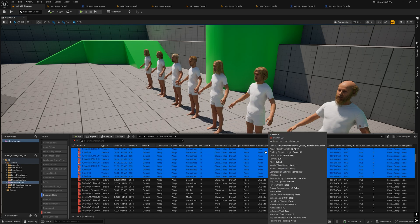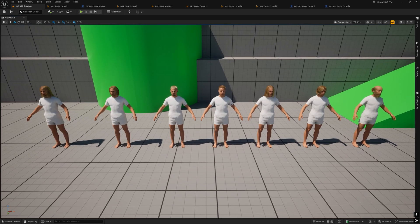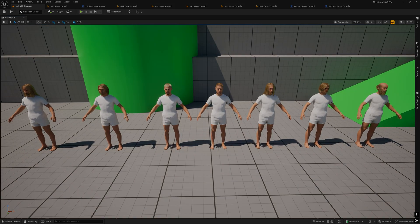Done! Now we have all we need to create the blueprint. That's all for now. In the next chapter we'll start creating the blueprint that will allow us to control the MetaHuman crowd, so stay tuned and don't forget to subscribe to the channel and turn on notifications. In the meantime, enjoy life always — and of course, ciao!